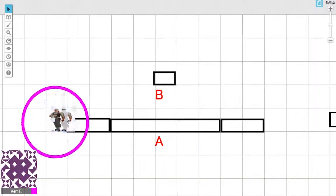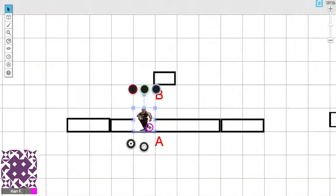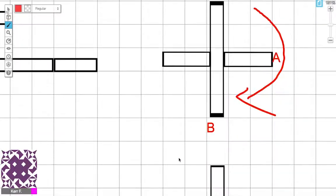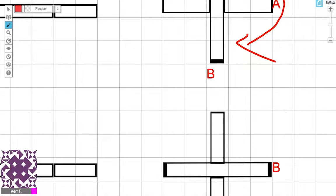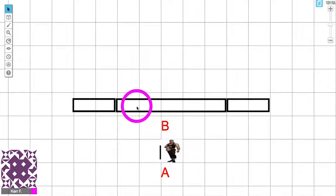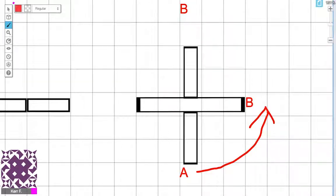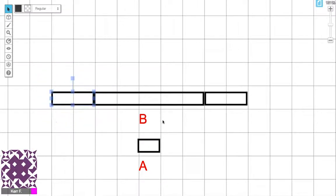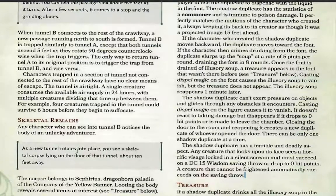If your character crawls inside Tunnel A and applies 50 pounds of force — about 22 kilograms — this hallway is going to descend, rotate clockwise 90 degrees, and sink five feet into the ground. That character is now stuck underground below Tunnel B. If you press 50 pounds again, it rotates anti-clockwise and rises five feet. If another player character stands in the crawlway and sees the first character descend, they'll see Area B — a new tunnel rotates into place.